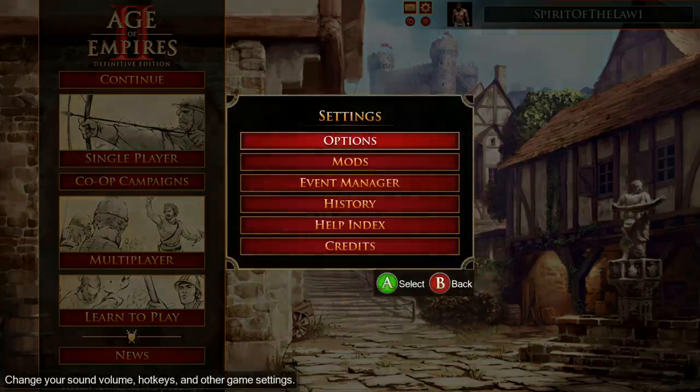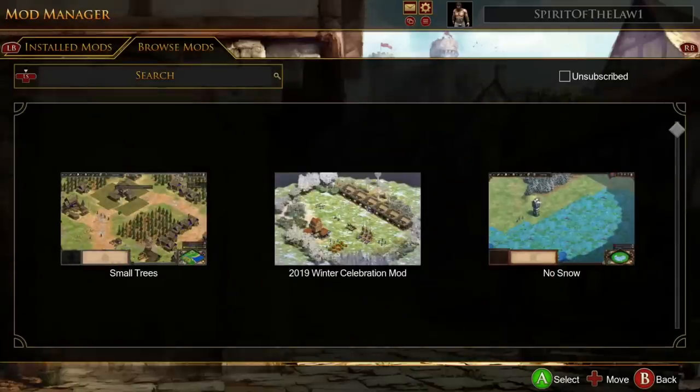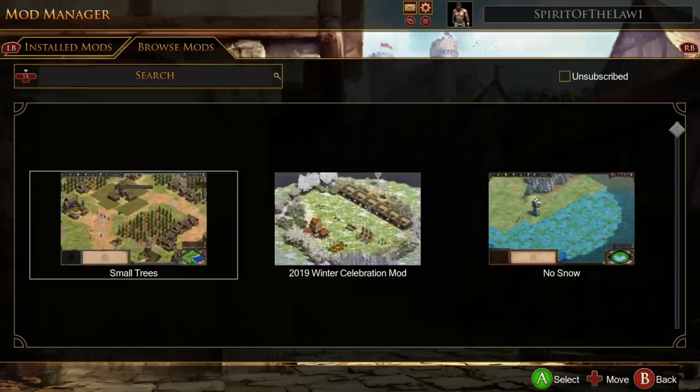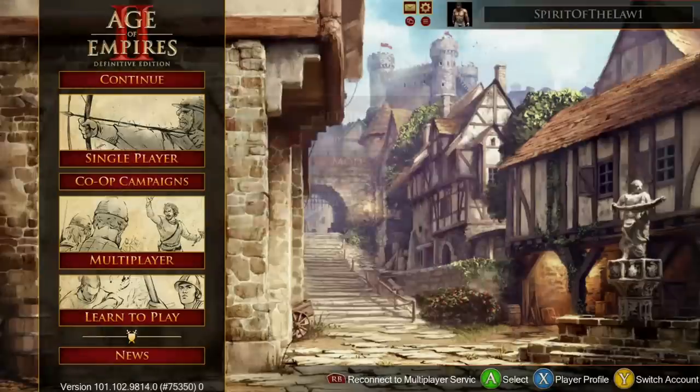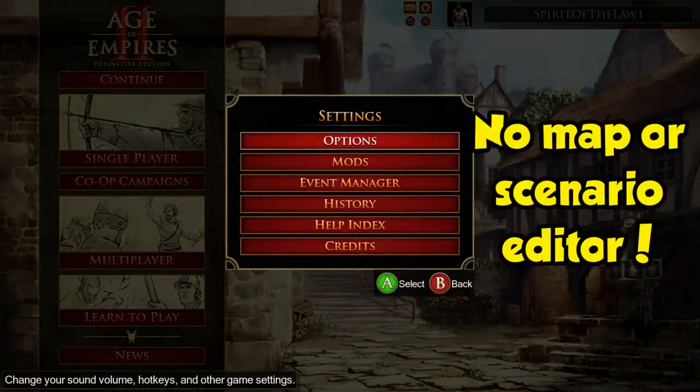Before we get to gameplay, I just want to show you that there are mods — they didn't mention anything about this, but it's kind of weird. You've only got these three mods: small trees, this winter celebration, and a no snow mod, and that's it. I'm not really sure if there's going to be more. You also don't have the scenario editor — I'll bet it's not going to be added, but that's just my thought.